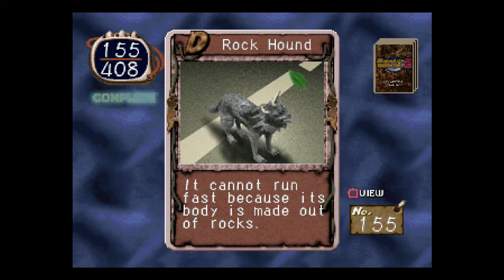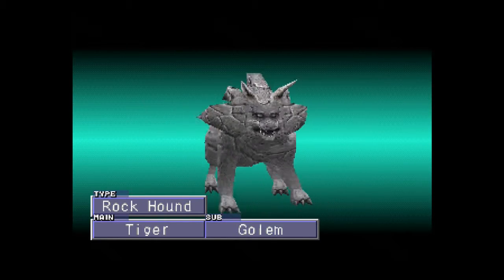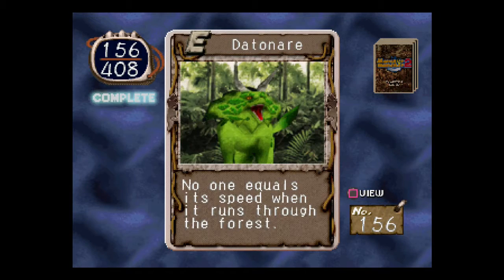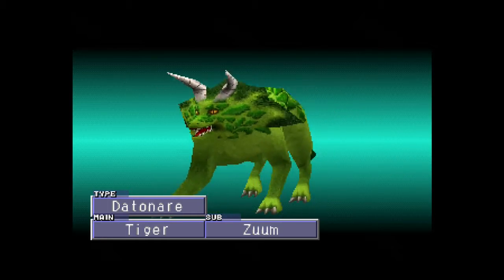Rock Hound. It cannot run fast because its body is made out of rocks — because it's a Rock Hound. It's part golem. It's kind of duplicating what we saw back in Monster Rancher 1. Dead and Air. No one equals its speed when it runs through the forest. He looks the same, except each part says 'zoom' instead of 'dino' this time.